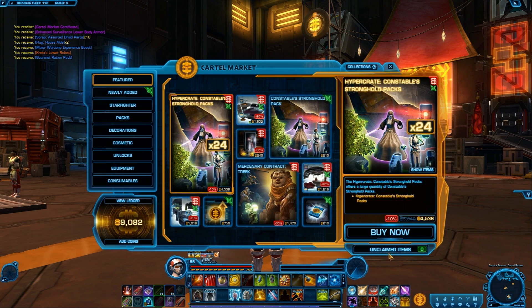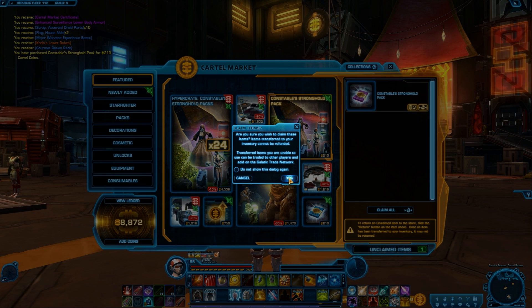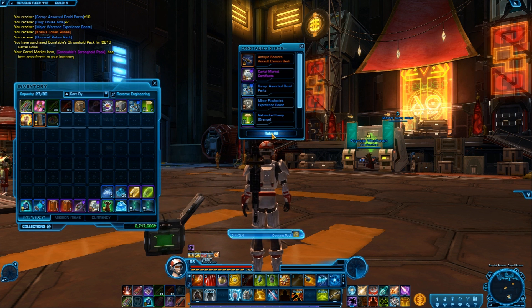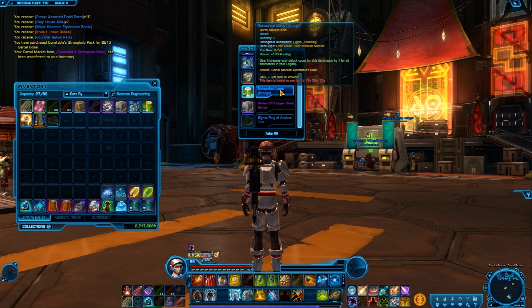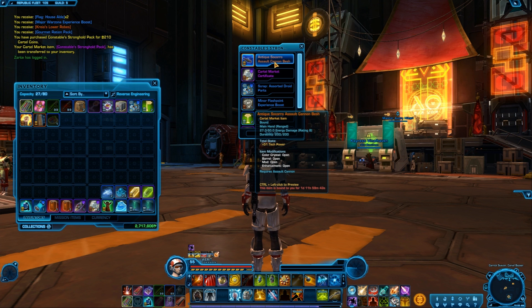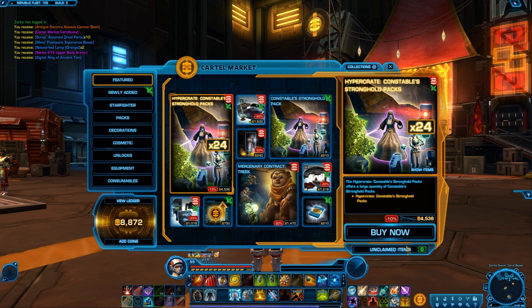Let's go for pack number two. Another cartel market certificate — nice. Some more armor. A lamp. Not a jukebox, but not too bad. Not a big fan of these assault cannons, the way they look. Let's take all those.